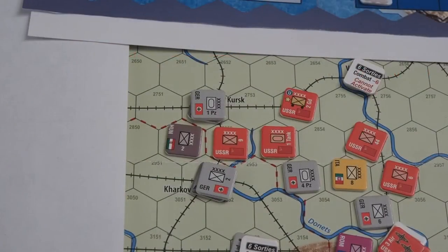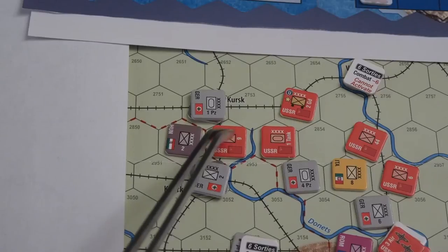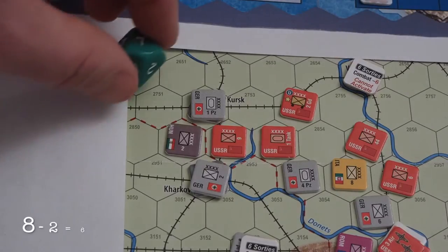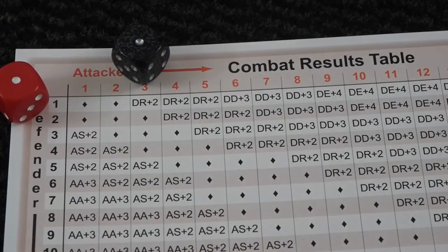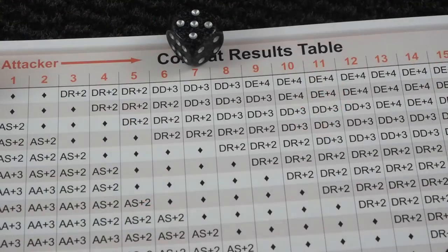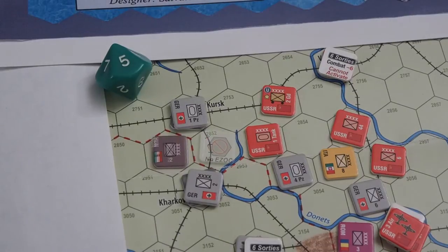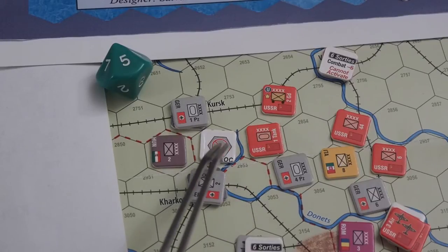I have three production points left for the Germans. I can activate the Kharkov unit and try to attack the 9th, pushing them away from Kharkov. That should be seven — they will cause two to attack. It's plus two for being Germans. Defender retreat — nice, because they can't, so they are reduced. We go again. Germans get plus two, and these guys get a minus two for being reduced. So it's defender disrupted — they are out of here. Should I dare to leave Kharkov? I don't think I dare — if I move there they can smash me and drive straight into Kharkov.